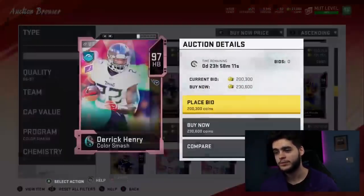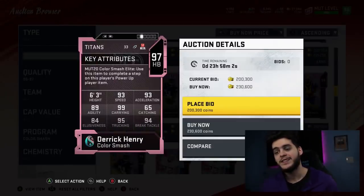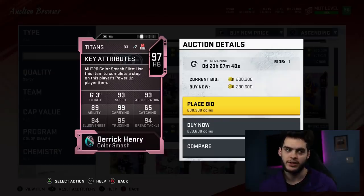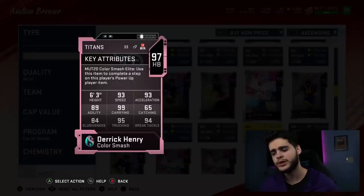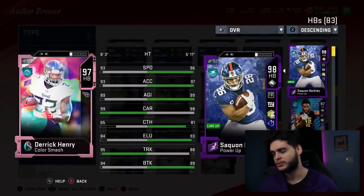Derrick Henry was one of them — that was kind of surprising since people have been wanting a Derrick Henry for a long time, and they did do it. They gave him a 93 speed, which hurt him a little bit, but you can power him up. If you put Sprinter and John Madden speed on him, you get him to a 97 speed, which still isn't that fast considering what we can get at this time. He's 93 acceleration, which isn't great; 89 agility, not great; 99 carrying, amazing; 65 catching, not great; 84 elusiveness, not great; 95 truck; 94 break tackle.